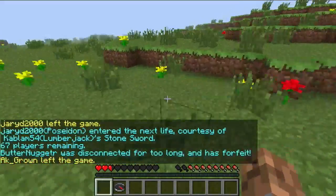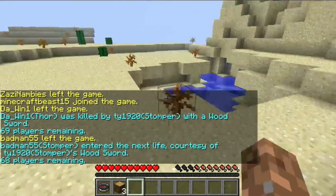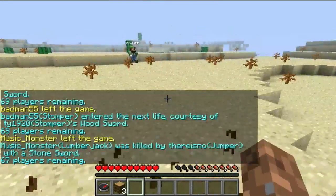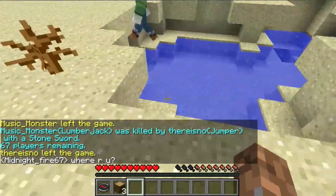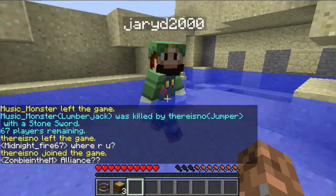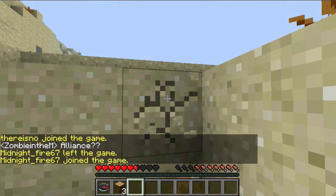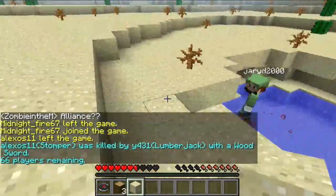There was one more thing I wanted to test out after that failed attempt. Edson, go ahead and go in the water and don't put anything in your hand — I just want you to punch me and see how much damage it does. Okay, so that did three and a half hearts of damage, and that's just his fist.